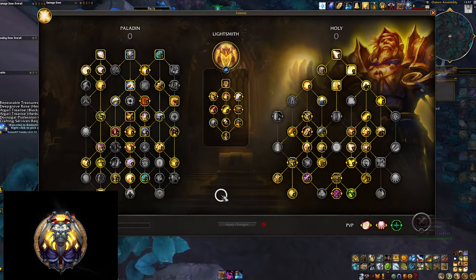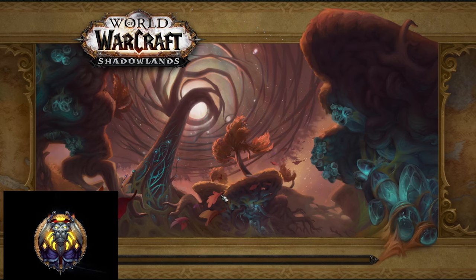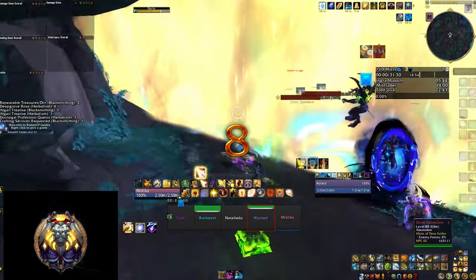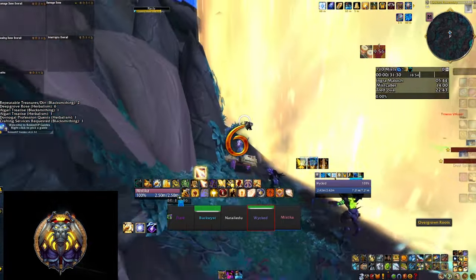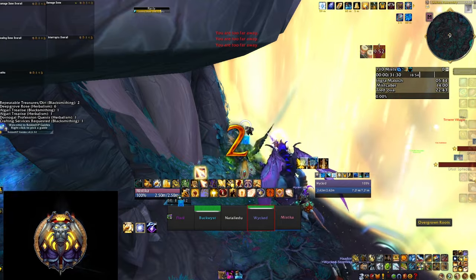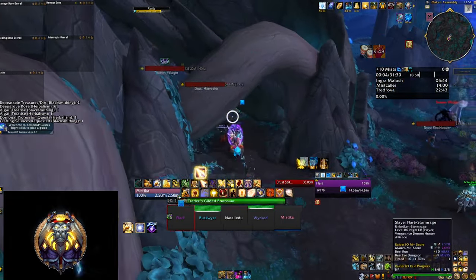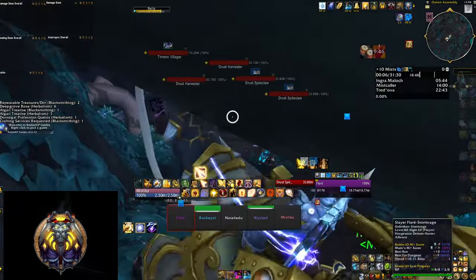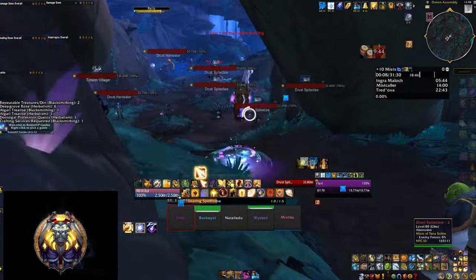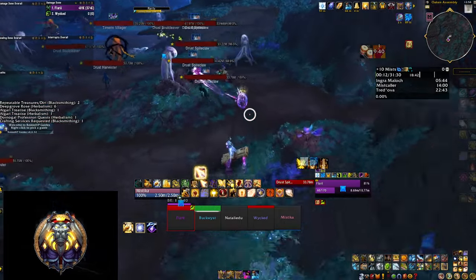Ladies and gentlemen, welcome to the Holy Paladin Mythic Plus guide for Lightsmith Avenging Crusader in Mythic Plus. Herald of the Sun is quite popular but Lightsmith is very powerful as well, and with that you can reduce the cooldown of your wings down to one minute and have a very engaging playstyle with the Avenging Crusader build that I'm going to show you. If you like the content, please feel free to check the links in the description below to support the channel, and now without further ado, let's go.